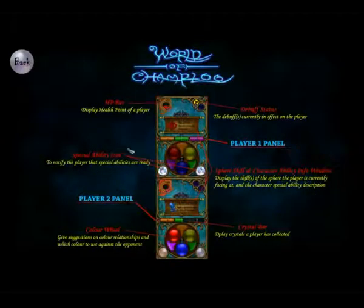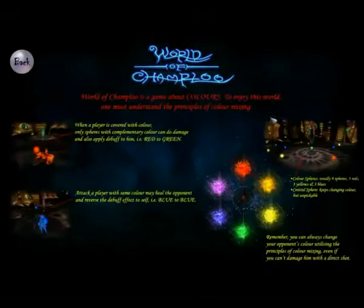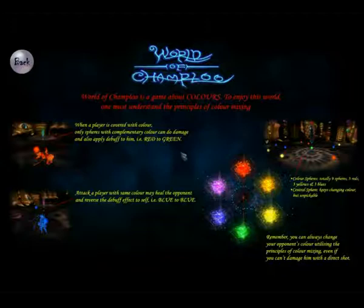The heart page shows the in-game head-up display panel. On the gameplay page, you will learn the principles of color mixing and some other basic concepts.